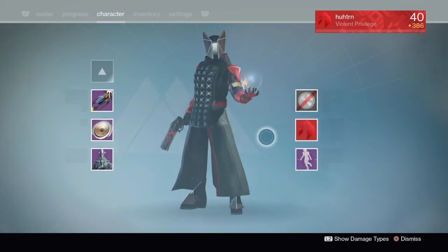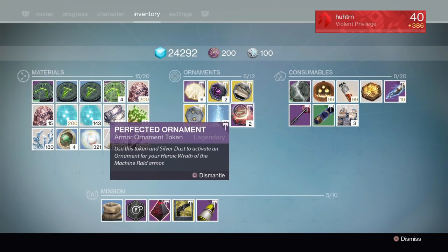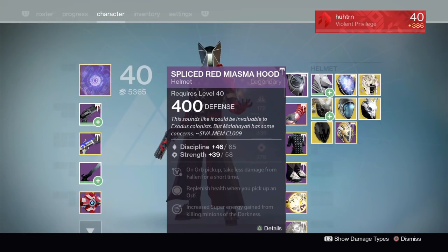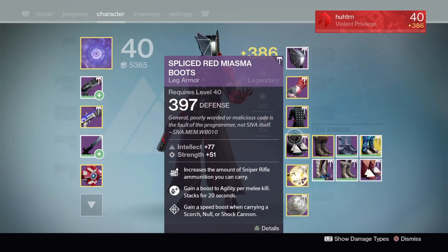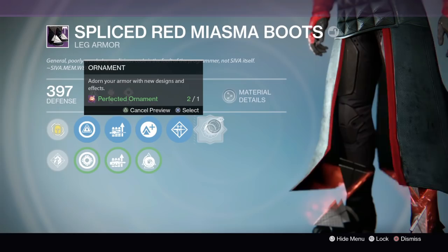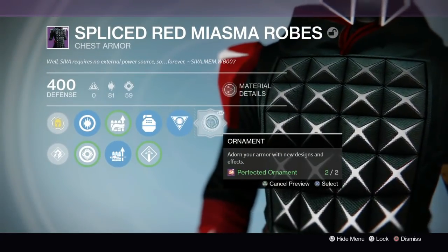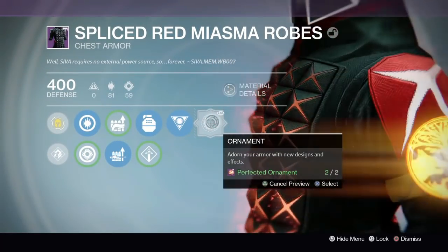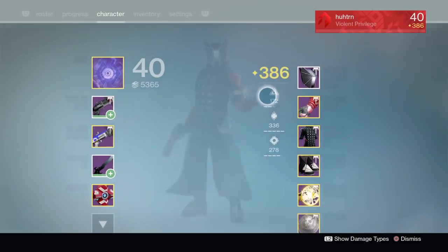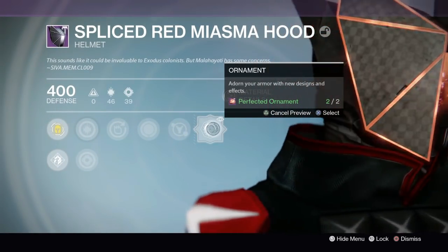You will also be granted this emblem — this emblem is only for completing Axis Challenge Mode, so if you have it you've successfully completed that. Next up, you will also get one of the perfected ornaments. You can put the perfected ornament on the spliced Red Miasma gear — those are the boots, the chest piece, and the helmet. Sadly I do not have the gauntlets for my warlock yet.